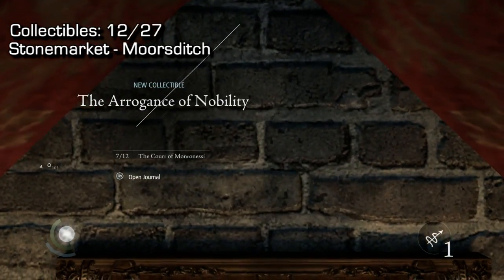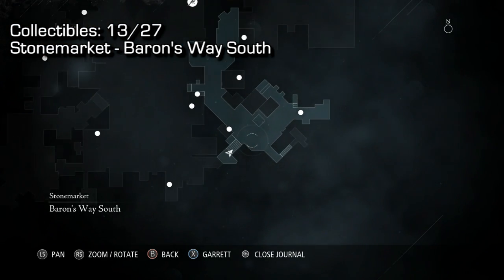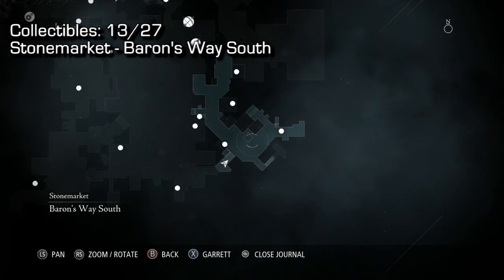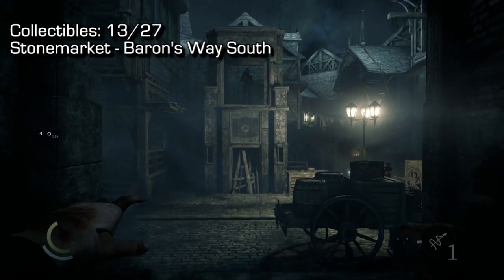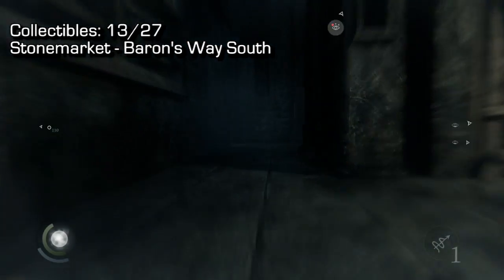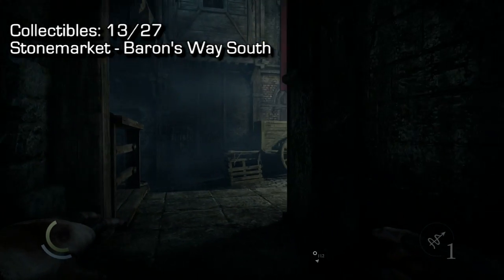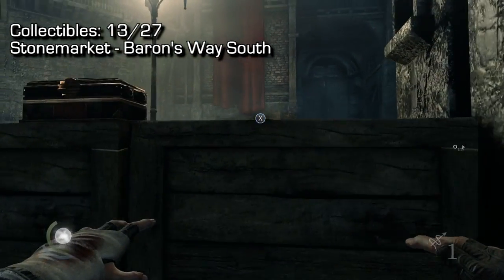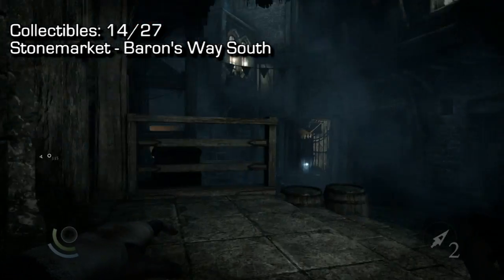Number 13 is in Baron's Way South — you have to go through a crawl space to get there, so keep that in mind. If the map is not highlighted blue, you're not in that area and need to get there. From the very entrance of Baron's Way South, right where that crawl space is, sneak around this little watchtower and you'll find the collectible on top of this crate.